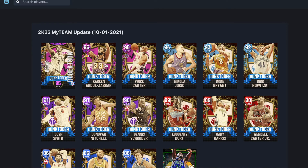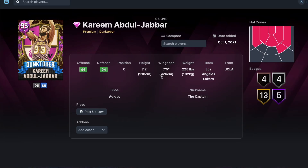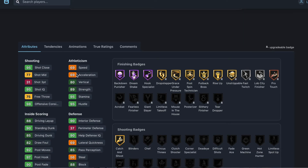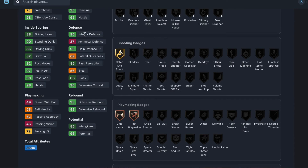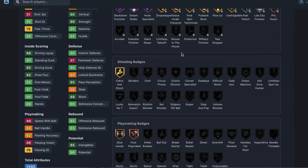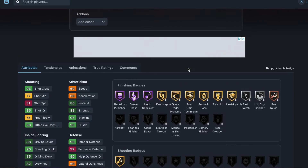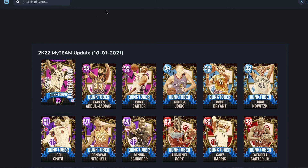Kareem I think is over-hyped but we'll see. 7'2", 7'5" wingspan, can't shoot threes, speed is slower than Wilt. 90 interior, 88 block — defensively he's gonna be insane badge-wise. He's probably better than Wilt but for how much he's going to cost, and Wilt requires going 12-0, Kareem looks to be a really really good card.